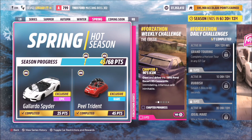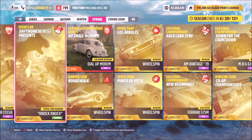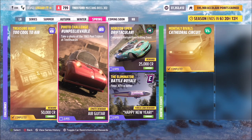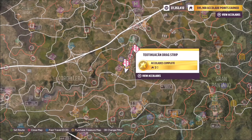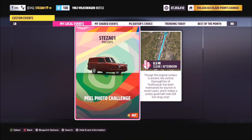You could hop in a game with a friend if your friend has the car, but what I'm going to recommend is heading over to the drag strip here. I've created a race that lets you hop in with another car but still get a photo of the Peel Trident. This is the Teotihuacan drag strip. If you have unlocked the Peel, take your photo anywhere along that strip and the photo challenge will be complete.